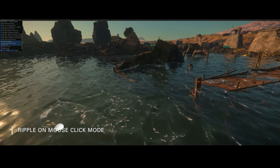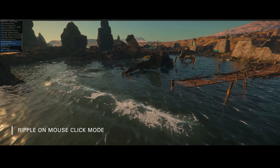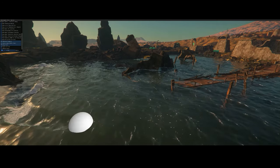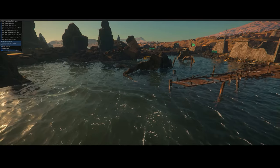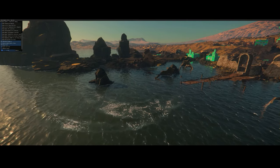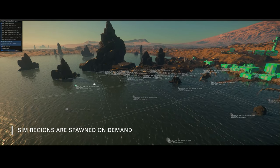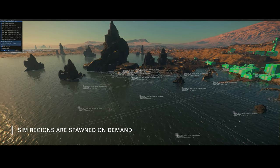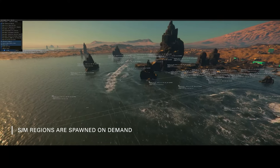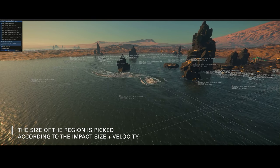They've integrated the atmosphere into the water lighting setup, providing a more cohesive and realistic look. The introduction of wavecrest backlight scattering is a game changer. As you gaze at the waves, you'll notice how the sun's rays interact with the suspended particles, creating a mesmerizing effect. The team has also focused on creating highly detailed foam rendering with both surface and subsurface foam. From a distance, you can see how foam and bubbles interact with the water, adding to the visual splendor.